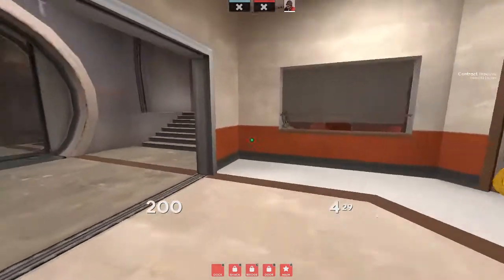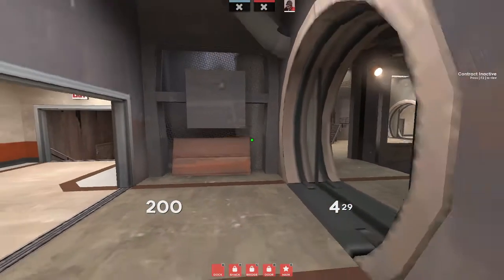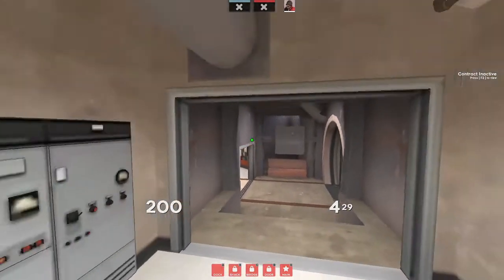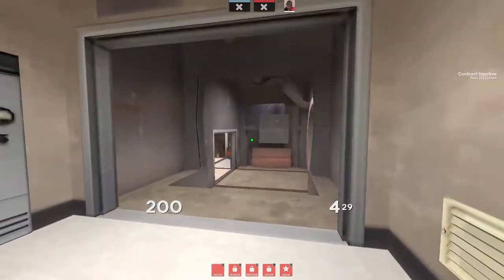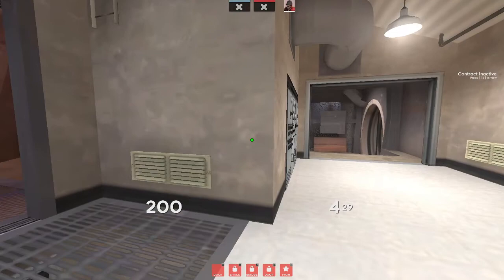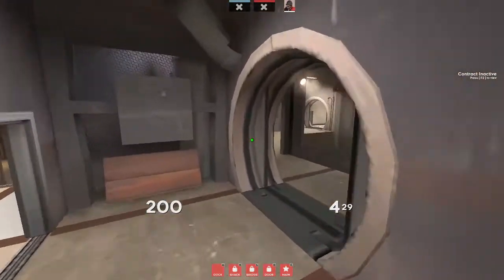In general, a lot of the map opens up for offense post B-cap and because of this, it's pretty normal for the points following C-defense to be the points where teams collapse and lose — typically due to a lack of proper rotation or reaction to what's going on around the central and E-point nexus.